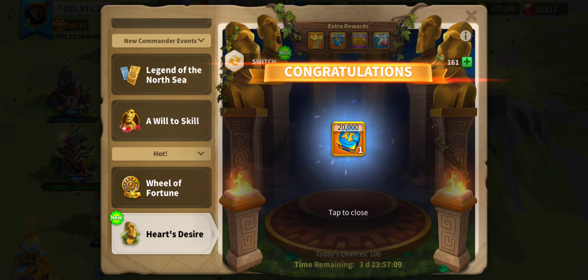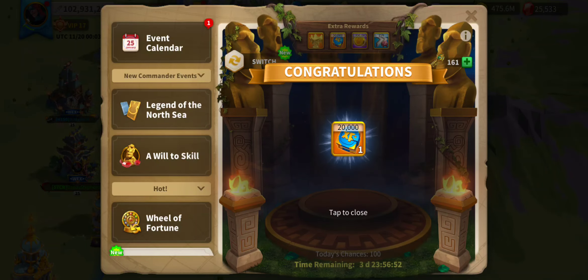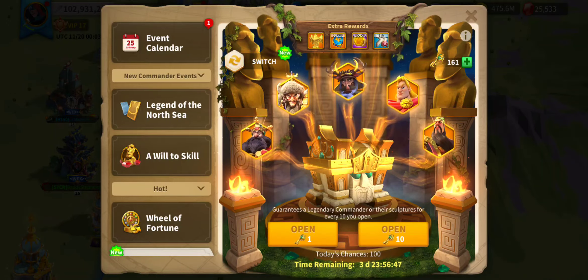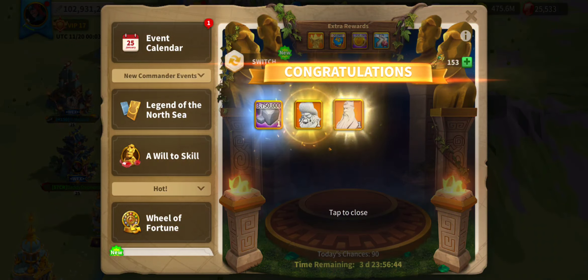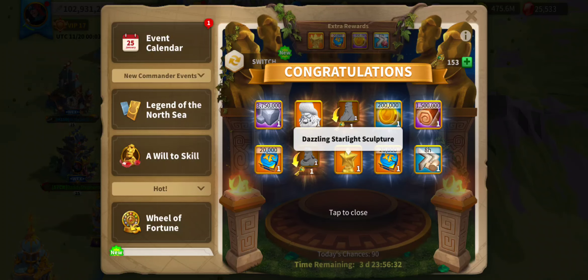Okay, excellent. Now let's get to work — open 10. Interesting, two keys back. There's a Tiller, got some stone, experience points, a golden star, dazzling starlight sculpture, some gold, some wood, and an eight-hour healer speed up. Most of that's going to be quite useful.